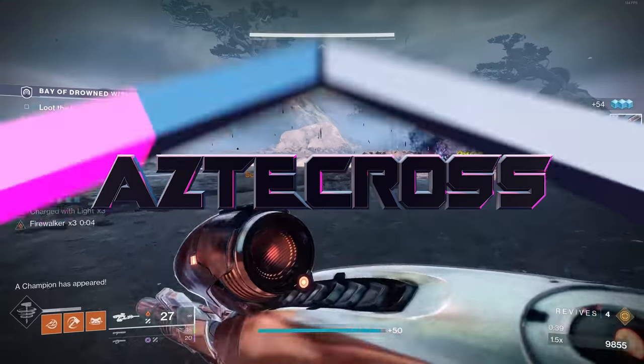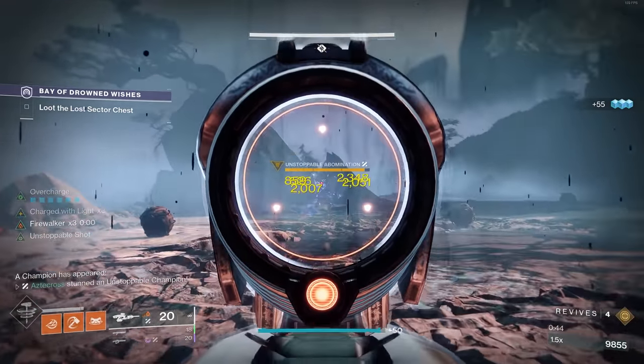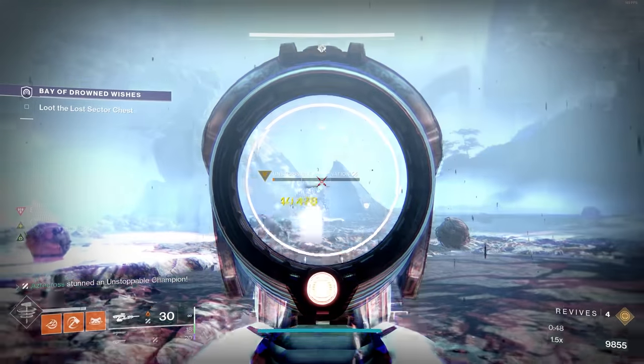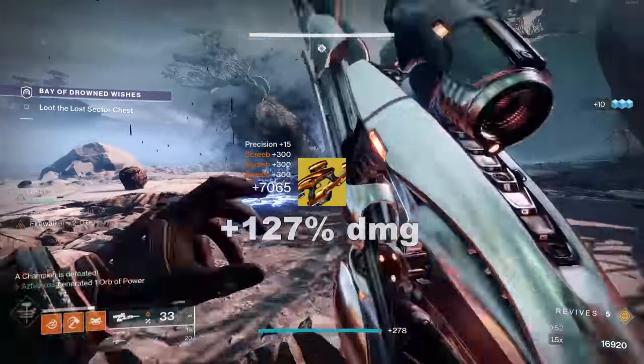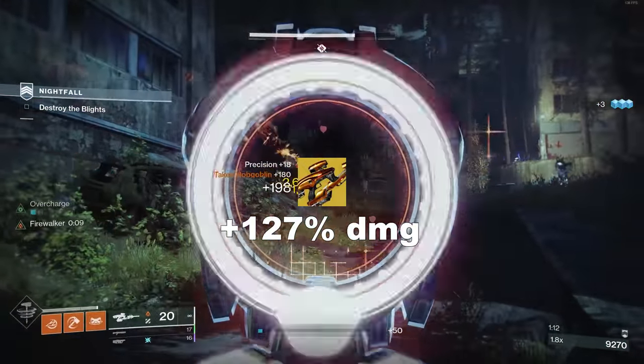Vex Mythoclast is definitely one of the best weapons this season. However, even with all the buffs and infinite primary ammo, it can get even nastier. In today's build, I'm going to show you how to take a primary weapon like Vex Mythoclast and ramp its damage up by 127%. 127%!